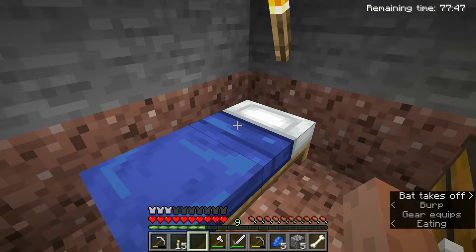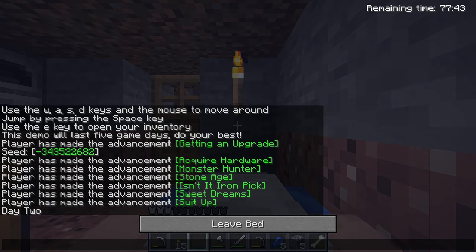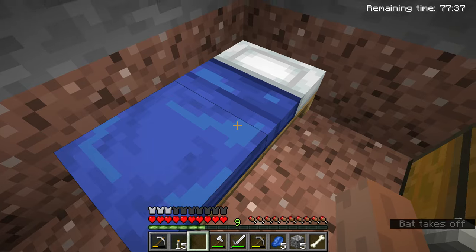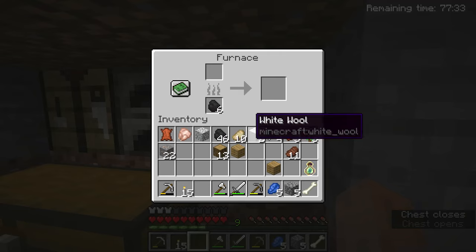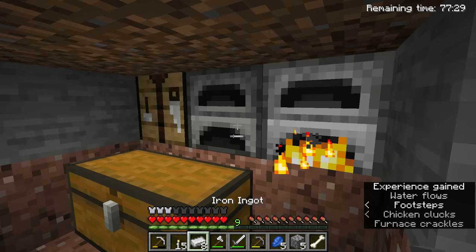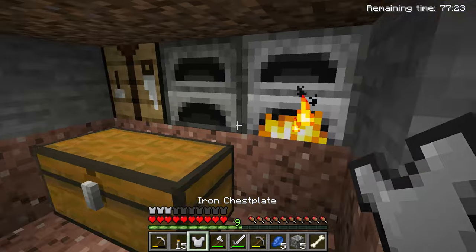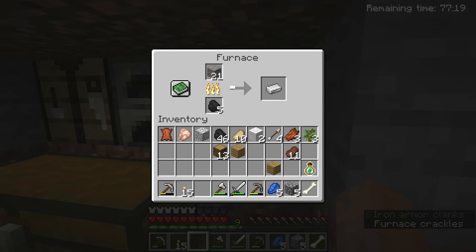Eat. I'm not going to say a bed is pointless in hardcore mode - it's just not going to be much help when you die. But it lets you skip the night and avoid dying to mobs, so I guess it's almost top priority. Look at all that freaking iron we got.